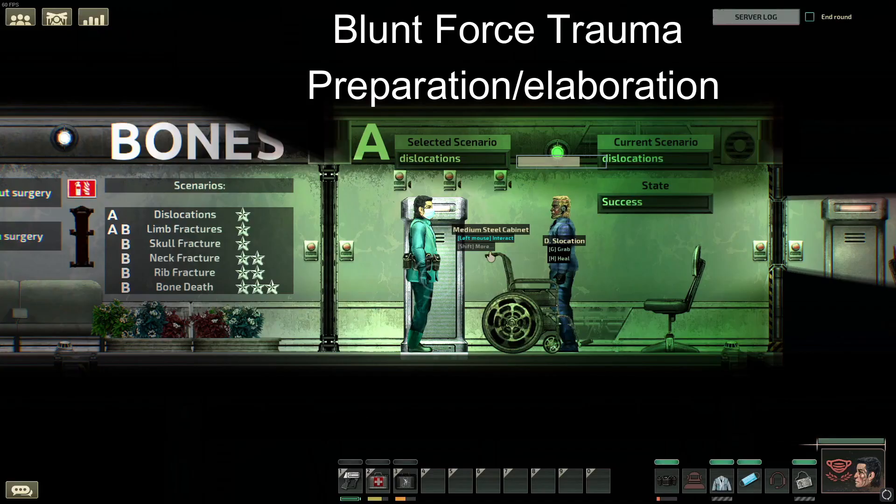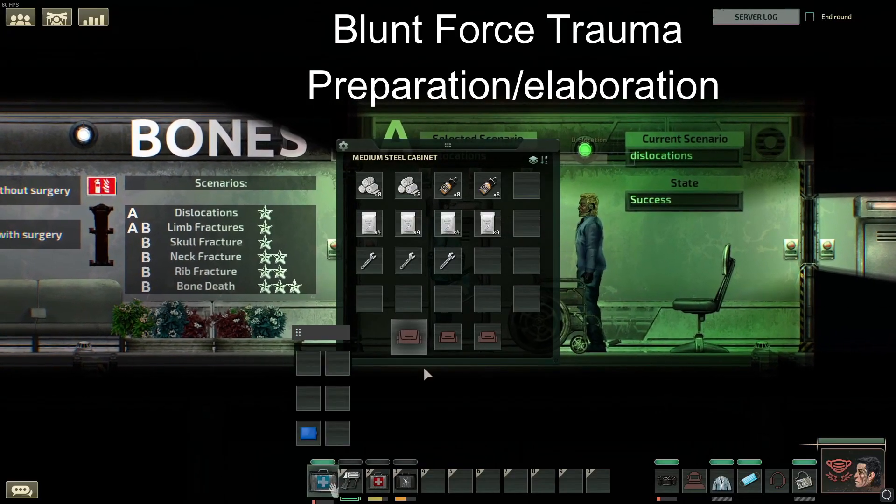Blunt force trauma refers to bruising or bleeding under the skin. With this affliction, you need an item called gel ice pack. The reason you don't keep these on you, though, is they must be refrigerated in a cold container, like this one.